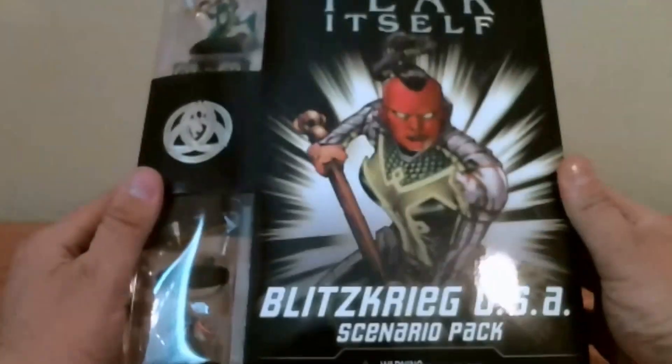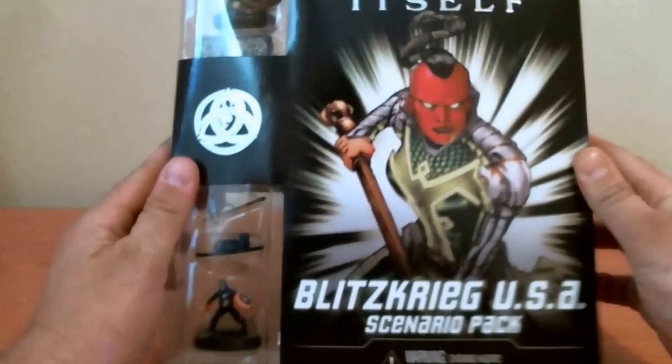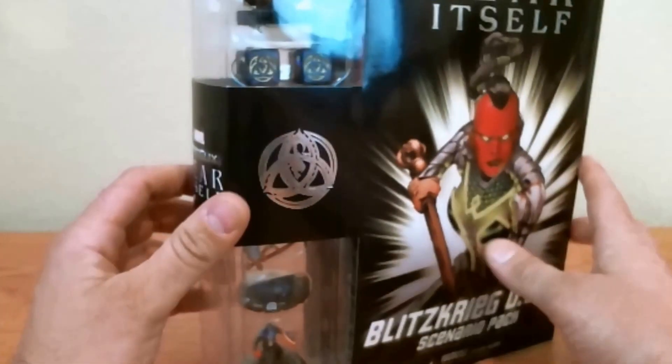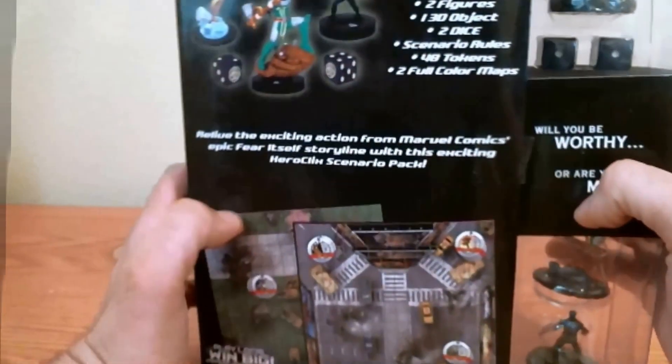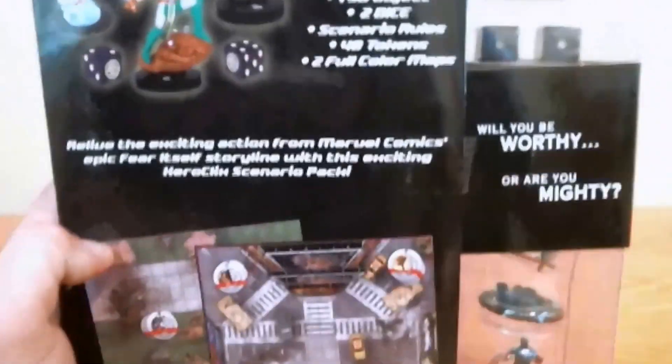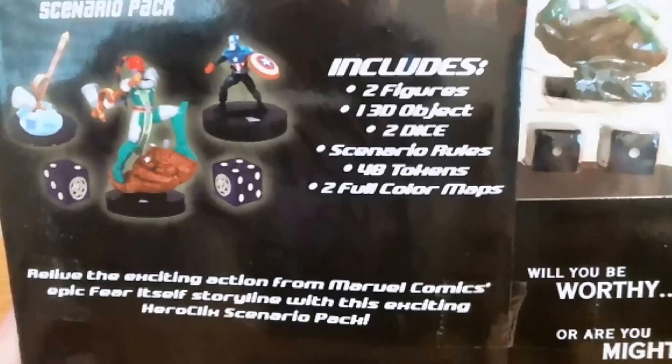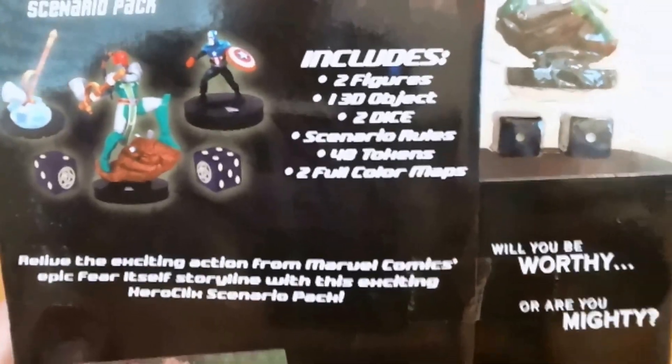First off, packaging — slick looking, really really like it, vibrant colors, solid representation. You can see it comes with a list of features on the back. It's your two figures, your 3D object, the dice, scenarios, your tokens, and the two maps.